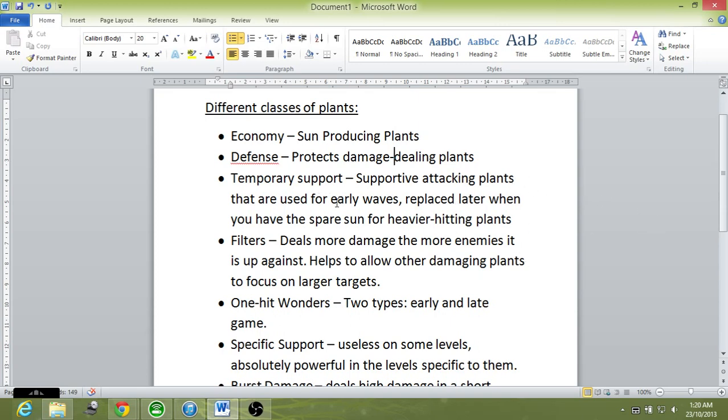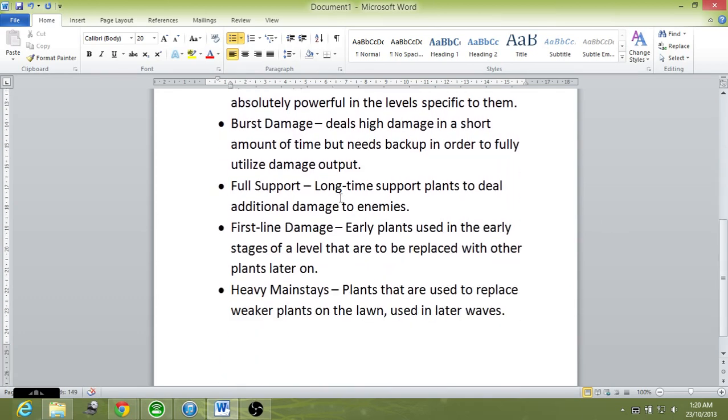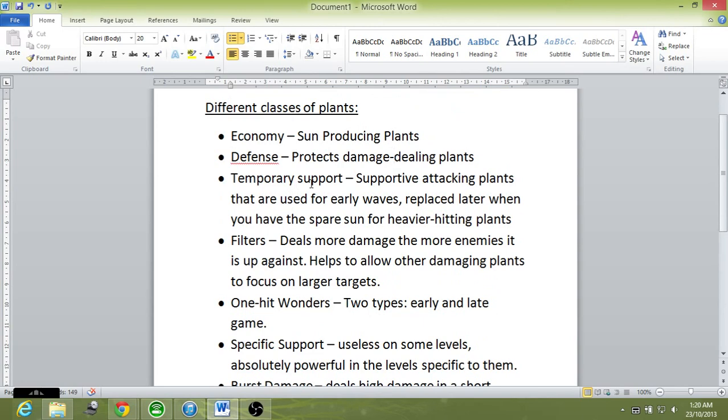Next is Temporary Support — supportive attacking plants used for early waves, replaced later when you have more resources for heavier-hitting plants. There's also First Line Damage. The difference is that First Line Damage just deals damage, whereas Temporary Support plants have certain abilities which can help in neutralizing threats or stalling the enemy. For example, the Peashooter just deals damage, but the Kernel-pult not only deals damage but also throws butter which stuns zombies — that's why it's classified as Temporary Support.